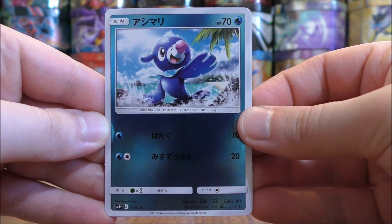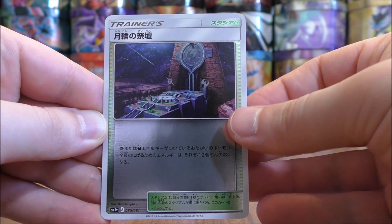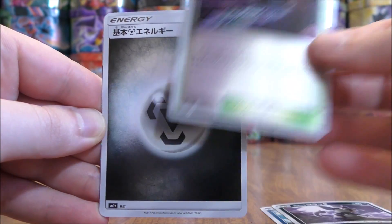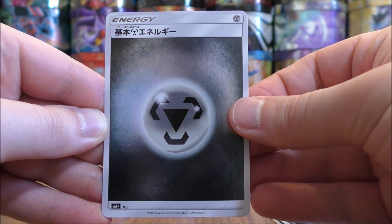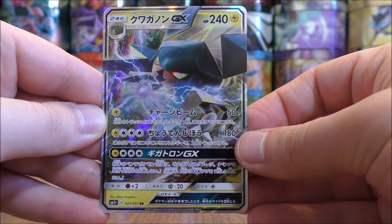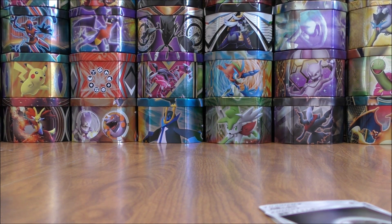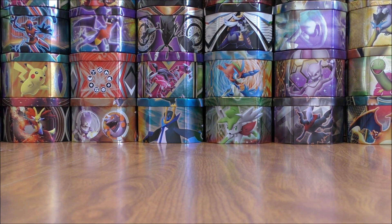Popplio to start this pack. Alolan Rattata. Here we have an Altar of the Moon and Metal-type Energy. The final card would be another GX card — this time a Vikavolt GX. So that's the second Ultra Rare pull in this opening as far as the English rarity goes. Of course, that Primarina I pulled is a Secret Rare in the Japanese sets.